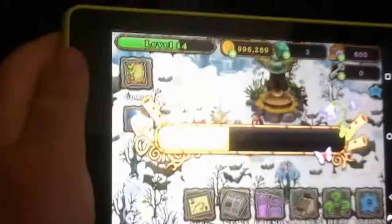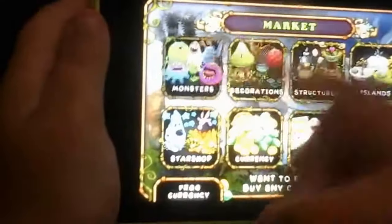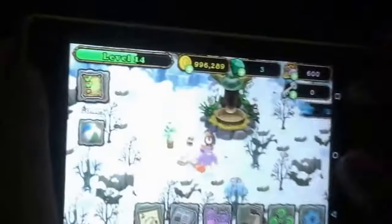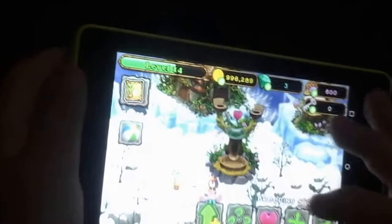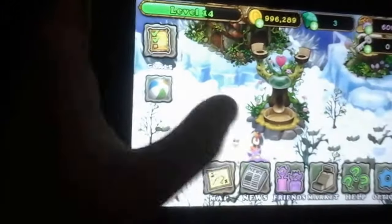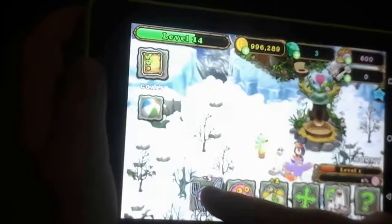Hey guys, we're going to the snow island now. My time's almost up. So I'm going to start breeding. Guys, one trick — this is my island. I'm going to show you the trick about breeding. You go to the market and you look at the monsters. Let's say we want a Dandy-doo. Level up your monster to level four.